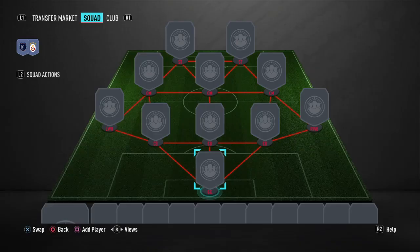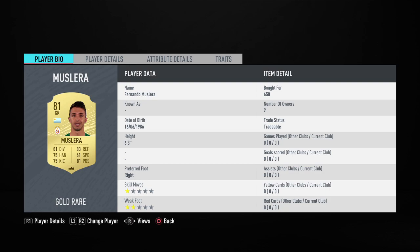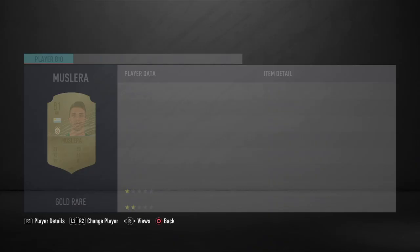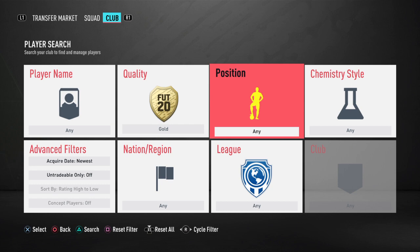We're starting off with our rare player, and he's also a Galatasaray player, which is very convenient. That is going to be Fernando Masleros — just 650 coins for an 80-rated player. That is very good. We'll put him in goal, and you should be able to bid on him without anyone being too competitive. If you want to buy him now, he's still not very expensive, so I'd still recommend getting him if you can't find any at 650 bid.